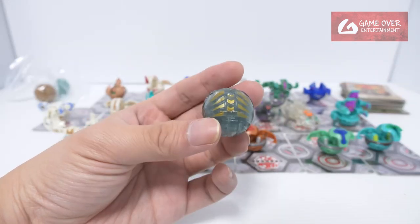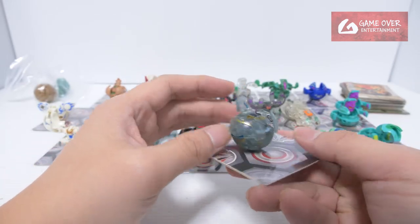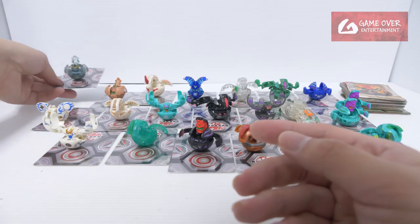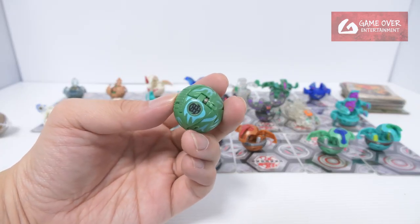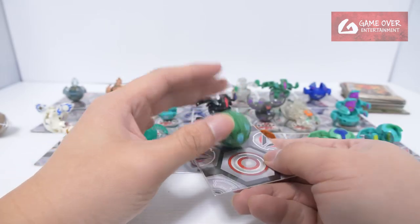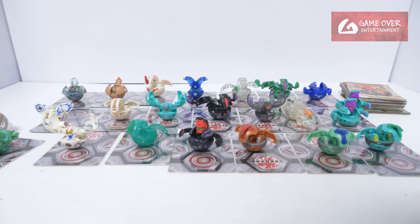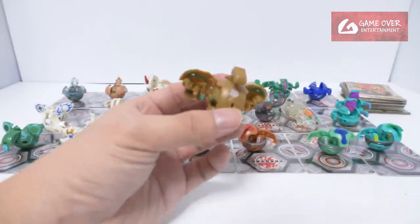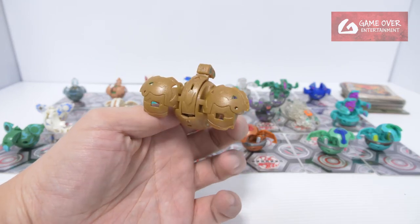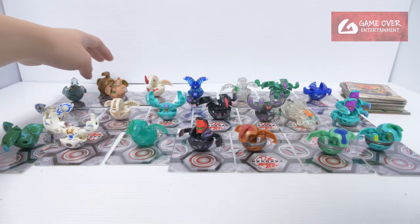So this should be a Haos — Haos Translucent Tegra. Yes, Haos Tegra. This is a Ventus Buckle Flip Skyris — Ventus Buckle Flip Skyris. And the last one — this is a Ventus Buckle Bronze Nimus.